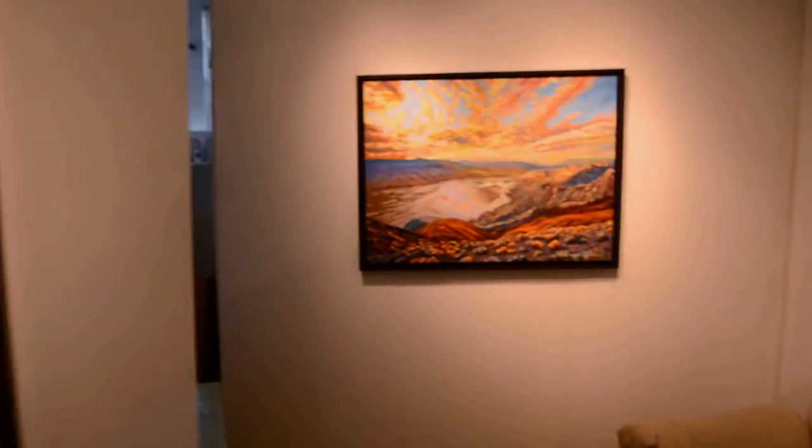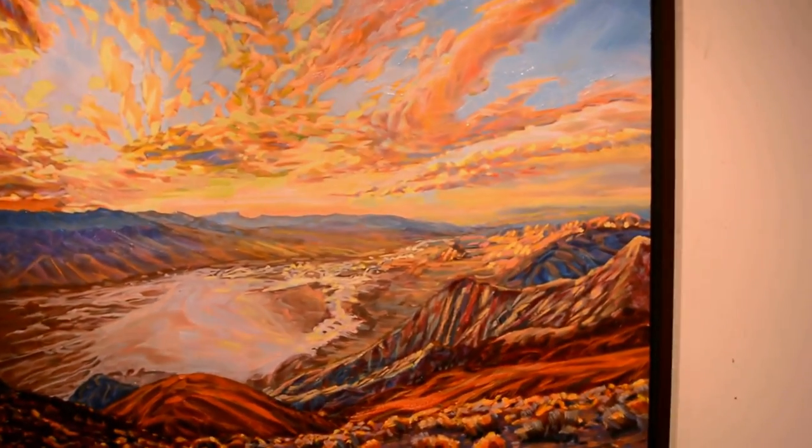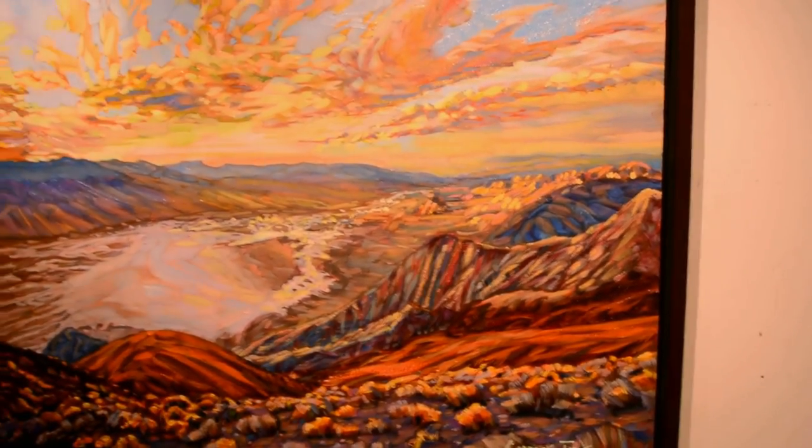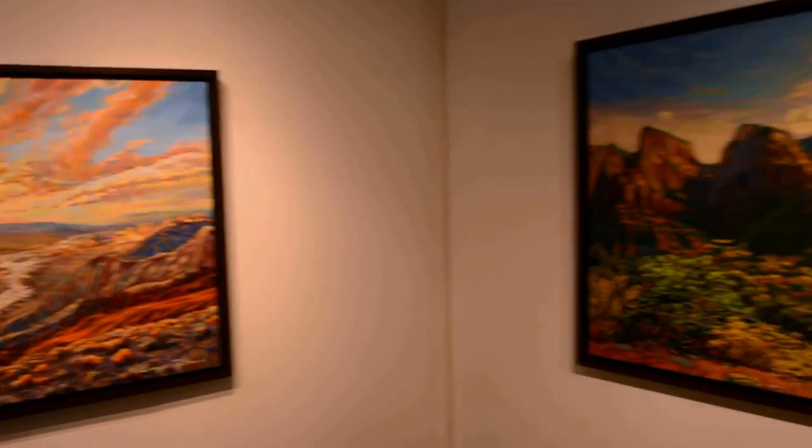This will be Big Red, the same area. This is Dante's Point area of Death Valley National Park, 30 by 40 inches. It's called Inferno.